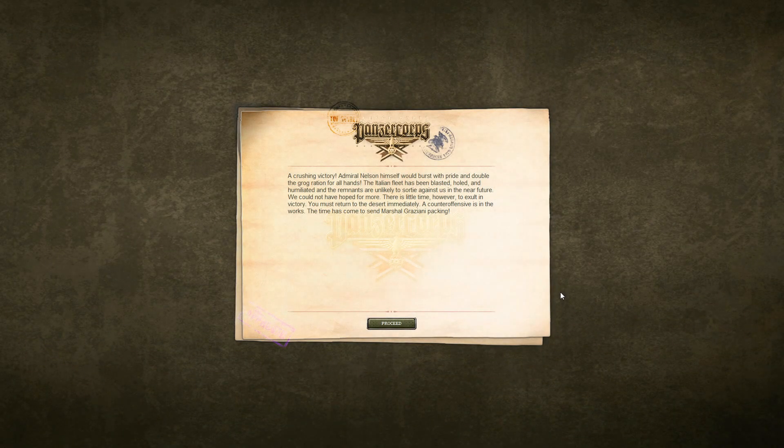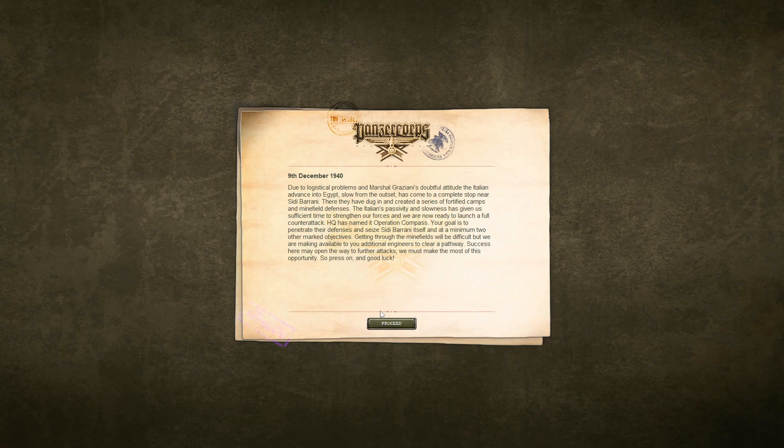Welcome back to the sixth episode of a Panzer Corps Allied Corps DLC playthrough. Let's get to it. Due to logistical problems and Marshal Graziani's doubtful attitude, the Italian advance into Egypt, slow from the outset, has come to a complete stop near Sidi Birani. There they have dug in and created a series of fortified camps and minefield defenses. The Italian's passivity and slowness has given us sufficient time to strengthen our forces, and we are now ready to launch a full counterattack.